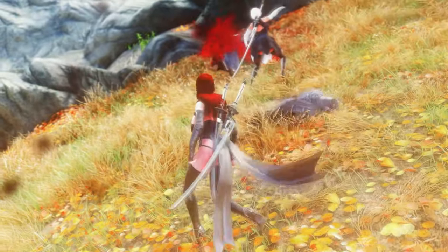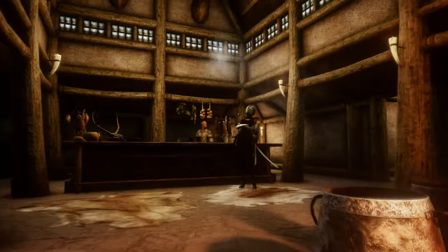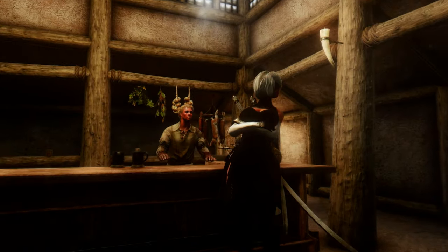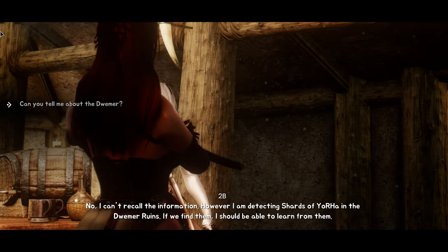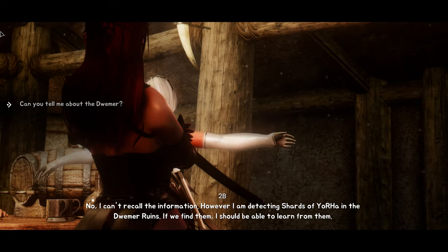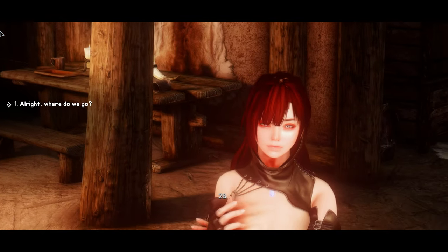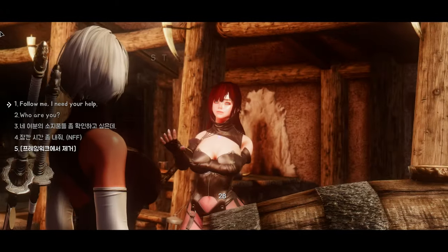This mod also allows players to use her moveset directly if the follower's weapon is being used by the player. The mod adds a new follower of 2B who can be found in Winterhold Inn. She has her own dialogue options and voice lines taken from the game Nier Automata. You can customize her outfit using various options, and you can also give her different weapons and armors to equip.